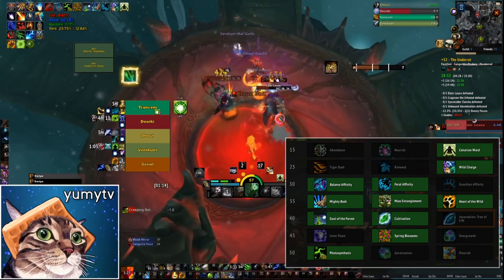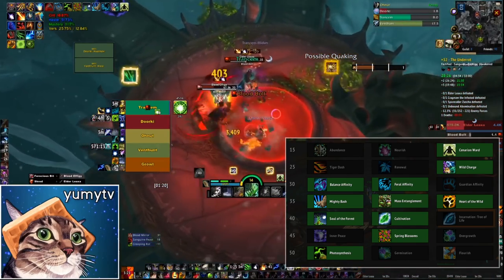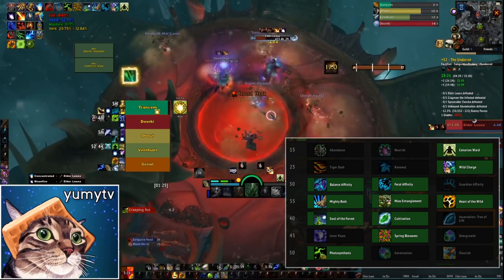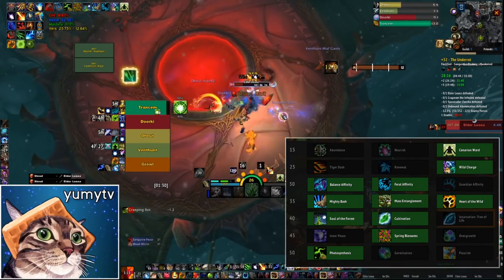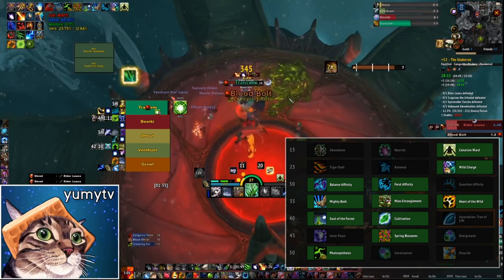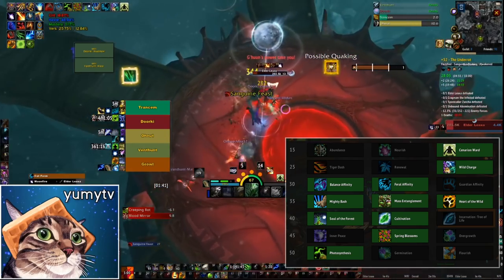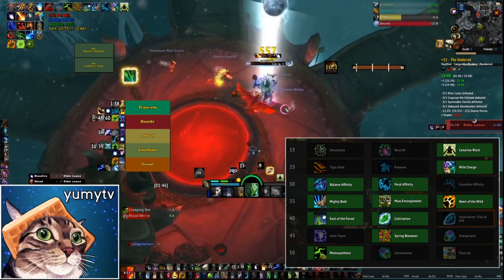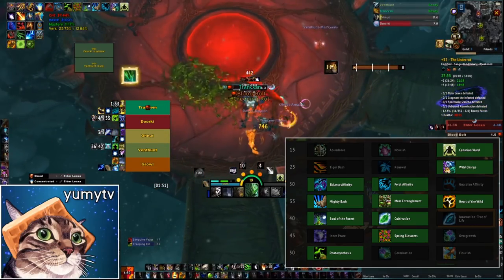In the next row, Spring Blossoms versus Overgrowth — Overgrowth feels pretty underwhelming. The issue is it costs a decent chunk of mana and all it's really doing is applying HoTs. Efflorescence is already a really good efficient global given that it lasts 30 seconds and applies a HoT to everybody, so you don't get great efficiency out of Overgrowth, and it isn't that strong of a single-target heal either. Spring Blossoms is the go-to in this row.